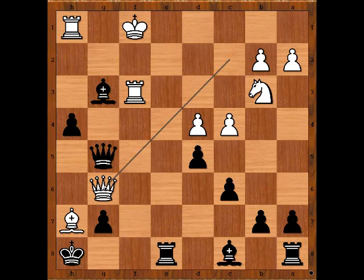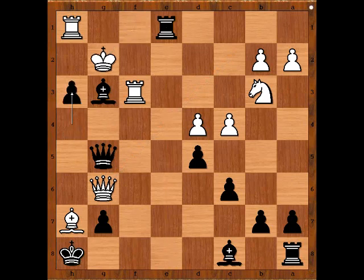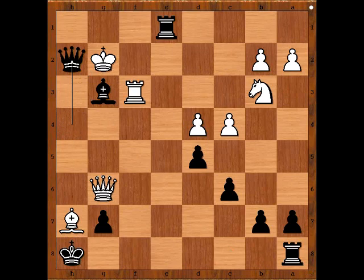Why? There is a forced checkmate here. Can you see a forced checkmate? First move: rook to e1, check. King to g2, h3 check, rook takes pawn, bishop takes rook check, king takes bishop, queen to h4 check, king to g2 — and there is checkmate in one: queen to h2, checkmate.